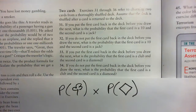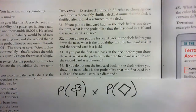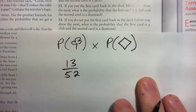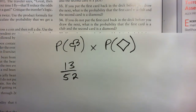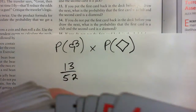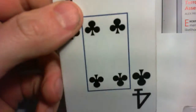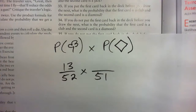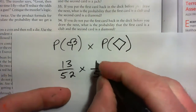We draw a card — it happens to be a club. The chances of that first event occurring is 13 out of 52, or a quarter. But we do not put it back into the deck. That's the trick — you do not put the first card back. We pulled out the four of clubs and did not return it to the deck. Now we only have 51 cards in the deck, and we're looking for a diamond. There are 13 diamonds in there, so the chance of getting a diamond is 13 out of 51.